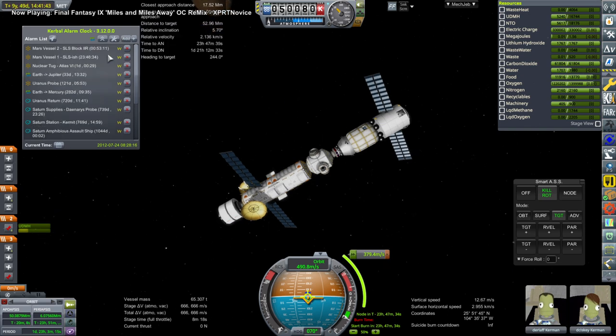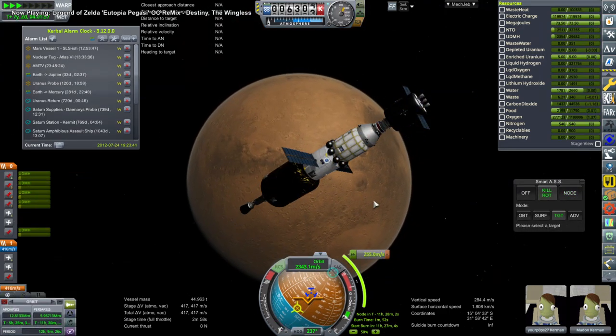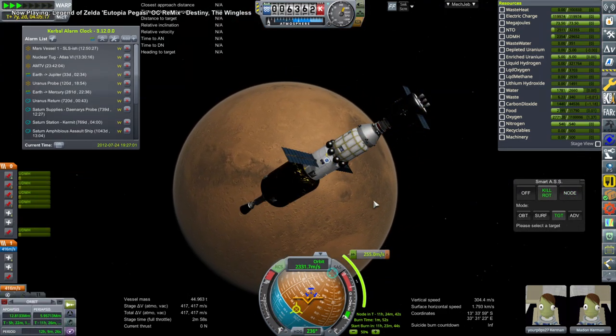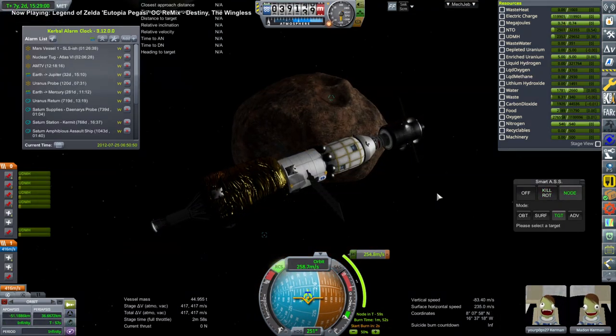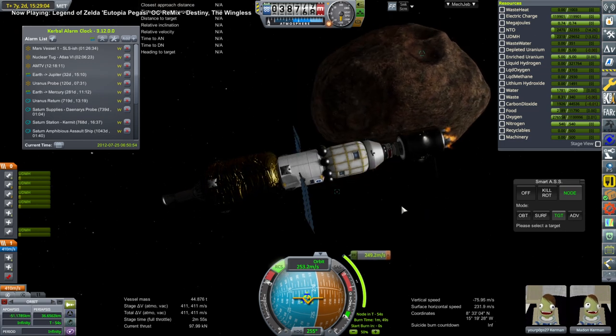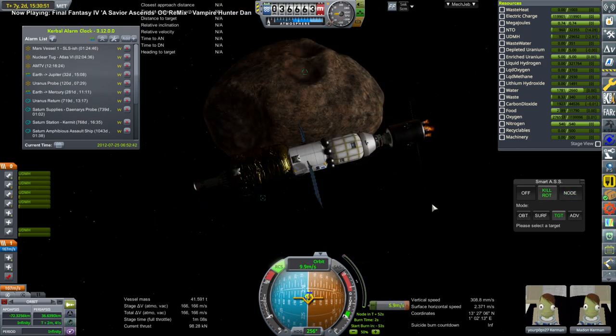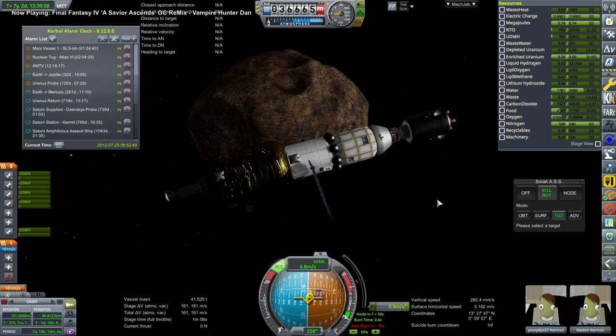Mars Vessel 2 is doing yet another burn. Basically what's happening is: we have inclination changes, then we lift our periapsis up to Phobos orbit, then once we meet up with Phobos we need to bring our apoapsis down — and sometimes we bring our apoapsis down a little bit first to get the encounter with Phobos. So you're talking maybe four different maneuvers for each vessel, assuming they're not rendezvousing with a tug. Here is the final burn at Phobos — finally.